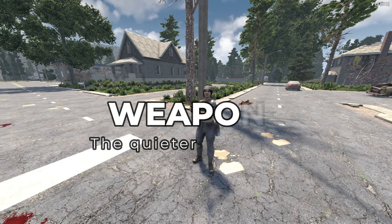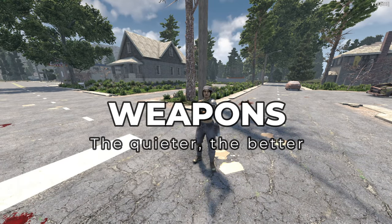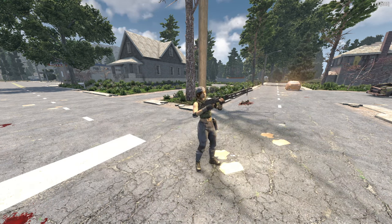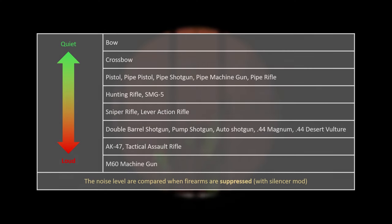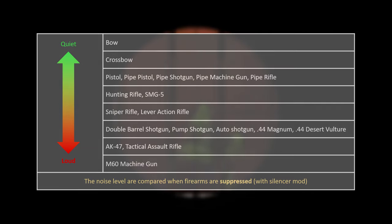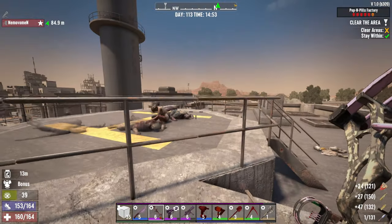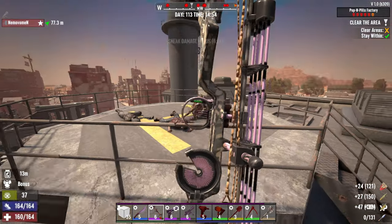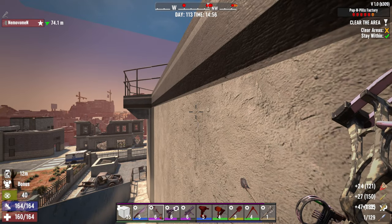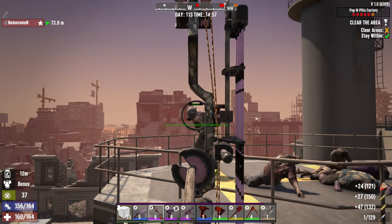Let's talk about equipment, starting with weapons. Each weapon has its own noise level, and the quieter your weapon, the better your stealth game. Here's a list of weapons ranked by their loudness, all compared with a silencer equipped. You will need to use a silencer mod on your firearms if you want to use guns in your stealth play — without a silencer mod, your gun will be too loud. Generally I recommend bow, crossbow, and pistol for stealth builds, as these are the three classic weapons that make really low noise.